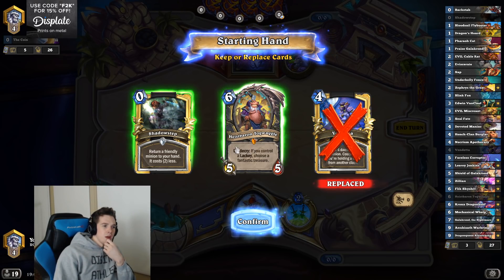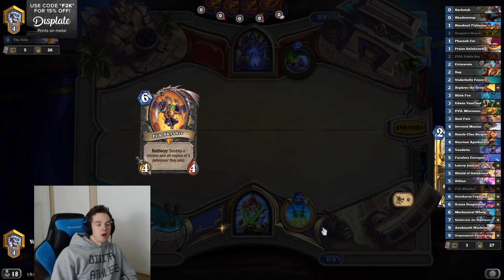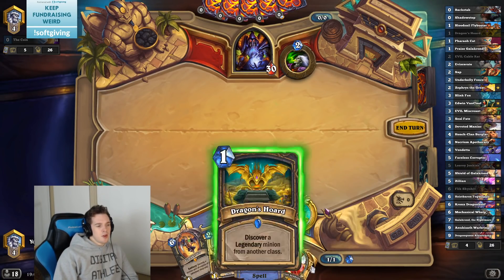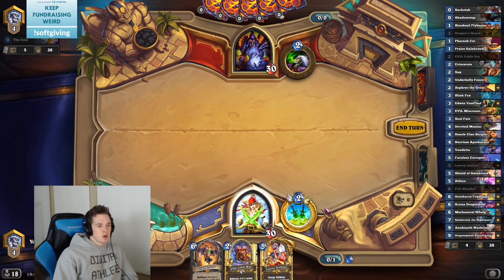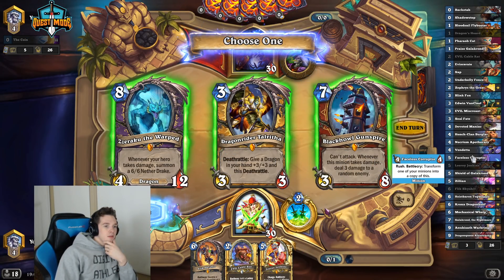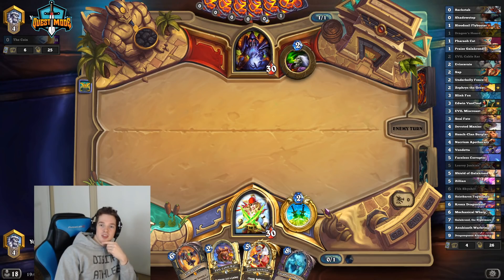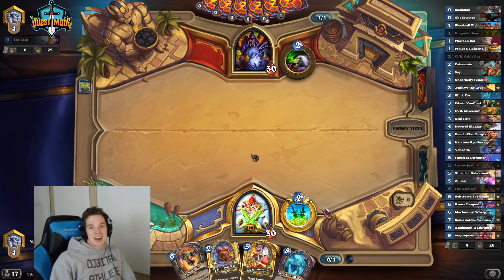I think I just hard mulligan — I don't really want any of this. Vendetta is decent but I don't have any way to activate it in my hand. I think it's just better cards overall. Cable Rod's definitely one of the better cards; even Dragon Sword's not bad. I don't know if I just play that on one though — it just gives us more info for what we want to do. We have a dragon, so it's a Rogue, baby — bringing it from wild to standard.